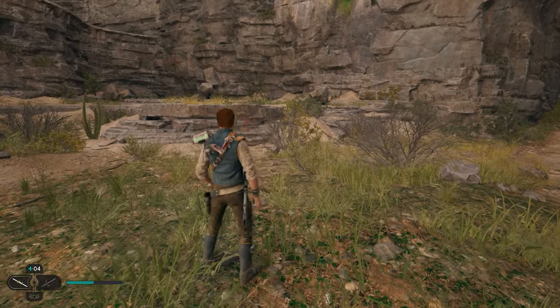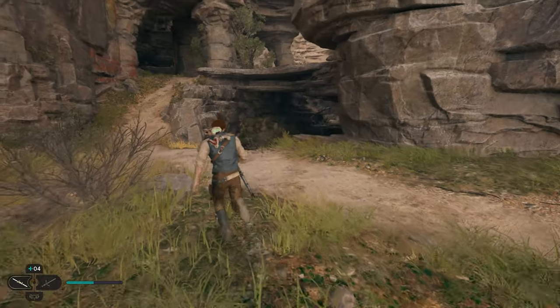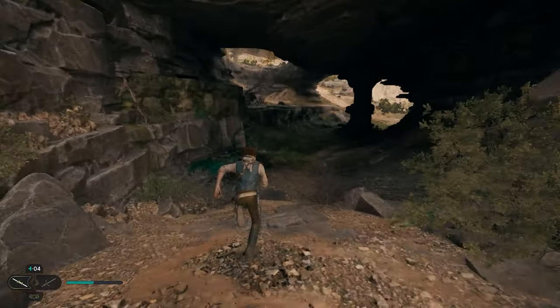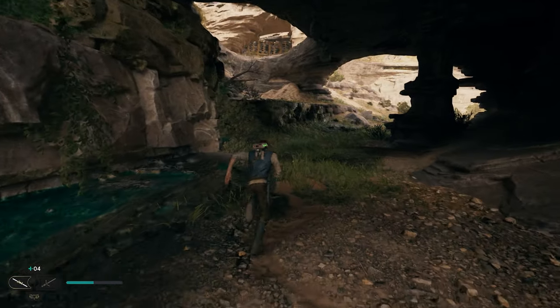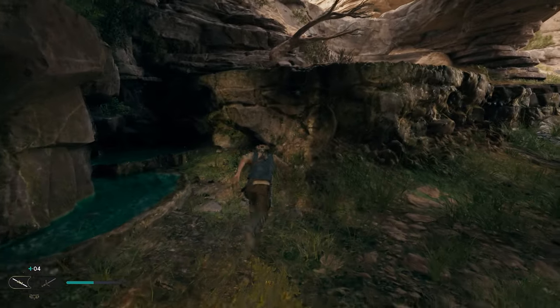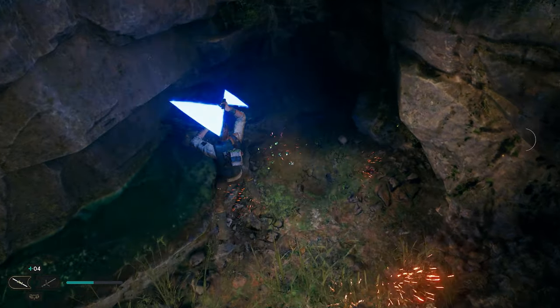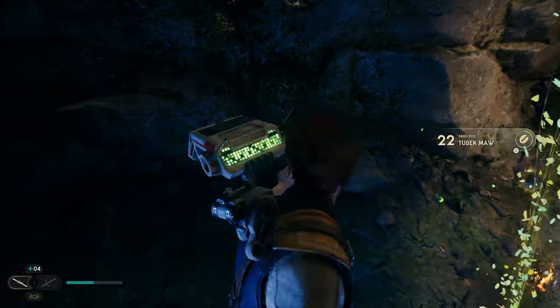After taking out the boss and getting the seed pod in front of him, we're going to turn to the right and go underneath here. Travel straight underneath and stay on the left side. We're going to come across another seed pod — right over here in front of these rocks you'll see the green glowing orbs. Destroy that bush and get another seed pod.